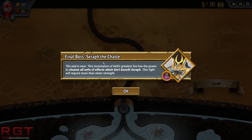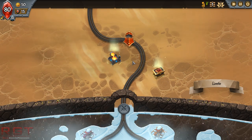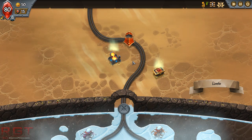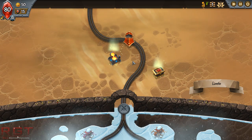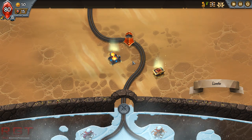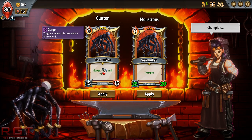Alright, final boss: Seraph the Chaste. The incarnation of hell's greatest foe has the power to cleanse all units of effects which don't benefit Seraph — so he's going to get rid of our buffs. This is the sort of map screen of the game. It's very Slay the Spire-ish in a lot of ways, as you'll see in-game, but it also has some very interesting tower defense elements. We've got an upgrade to our champion right off the bat.